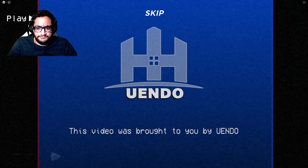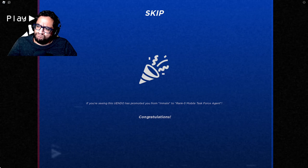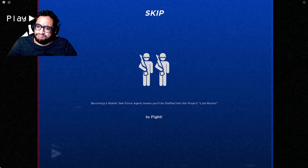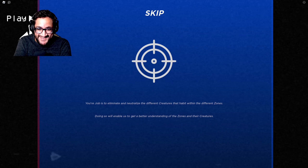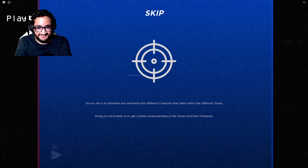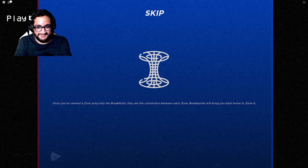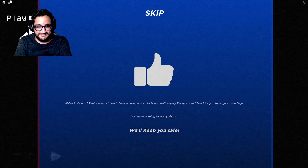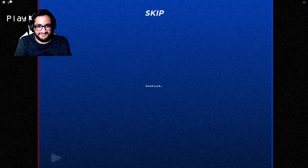This video was brought to you by Youandu. If you are seeing this, Youandu has promoted you from inmate to rank 5 Mobile Task Force Agent. Congratulations. Becoming a Mobile Task Force Agent means you'll be drafted into the project, Lost Rooms. Your job is to eliminate and neutralize the different creatures that inhabit within the different zones. Doing so will enable us to get a better understanding of the zones and the creatures. Once you've cleared a zone, jump into the breakpoints — they are the connection between each zone. Breakpoints will bring you back home to zone 0. We've installed two panic rooms in each zone where you can hide. We will supply weapons and food for you throughout the days. You have nothing to worry about. We will keep you safe. Good luck.